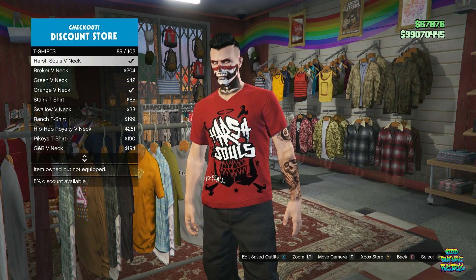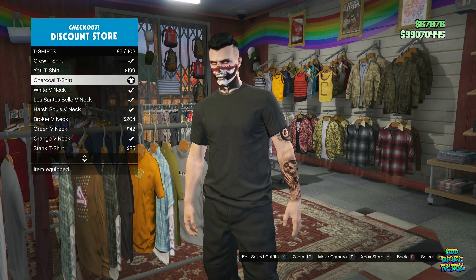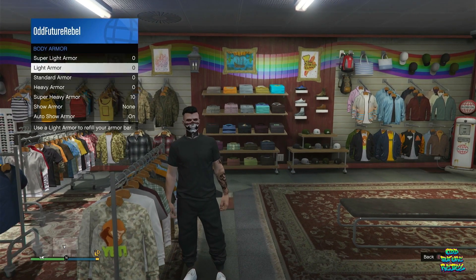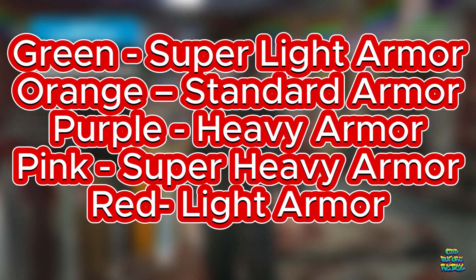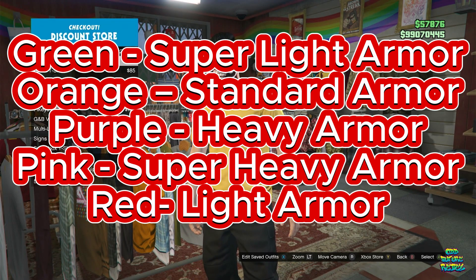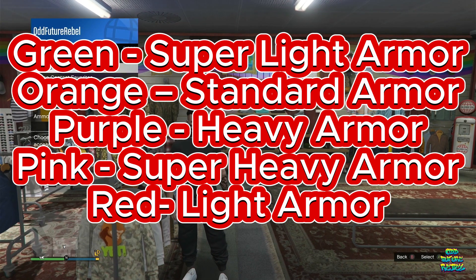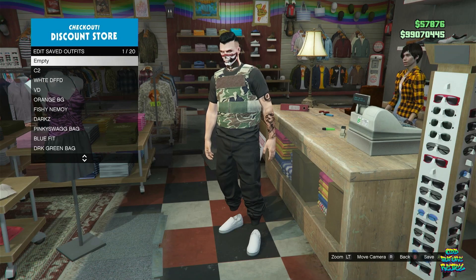Go over to the Top section with your saved outfit and select any top that lets you equip the inventory body armor. After that, back out from the Top section, open up your interaction menu, go over to Inventory, and go over to Body Armor. These armors will give you different colors — for purple go to Heavy Armor, for pink go to Super Heavy Armor. Equip it on and go over to the front counter.